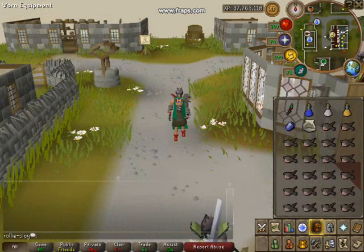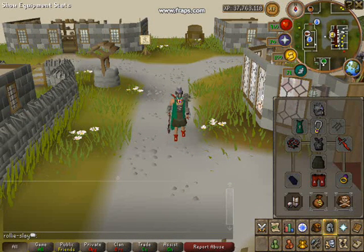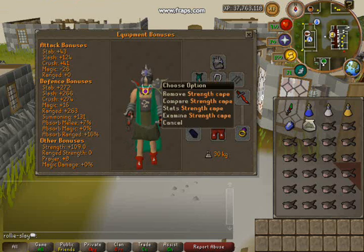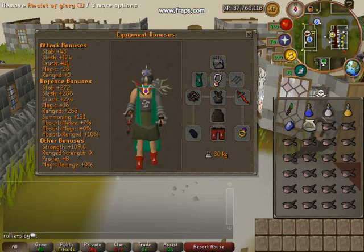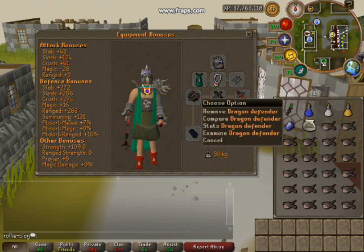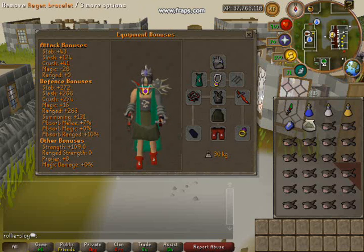Hey guys, this is the new slayer guide by Roly — it's on Tzhaar monsters. This is the equipment I recommend for the melee method: I'm using a slayer helm, my strength cape, a glory for the teleport, an abyssal whip because I'm training attack just now, a Bandos chestplate, a dragon defender, Verac's plateskirt because I'm too cheap to buy Bandos legs, and a regen bracelet.